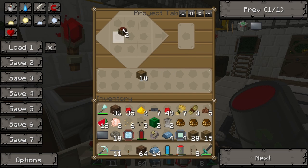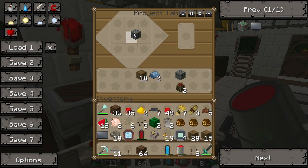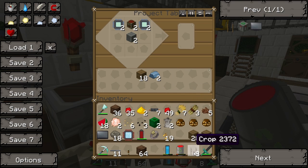There you go. So two chests, refined iron. Let's make our machine blocks. Two machine blocks, two chests, two circuits and the crops.